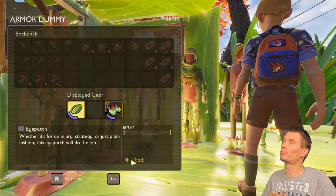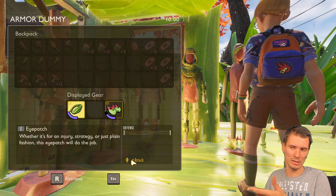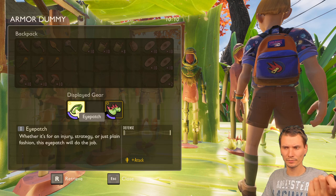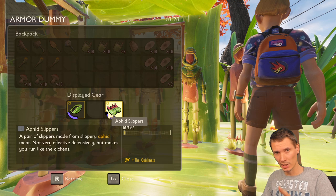These bonuses are a little hard to precisely measure — roughly up to 10-15% for speed-type bonuses, maybe 20-something percent in some cases. We're guessing because there are no exact numbers you can measure. You can see the bonuses listed before you build the item. Next up are the aphid slippers, which I thought were absolutely the greatest.